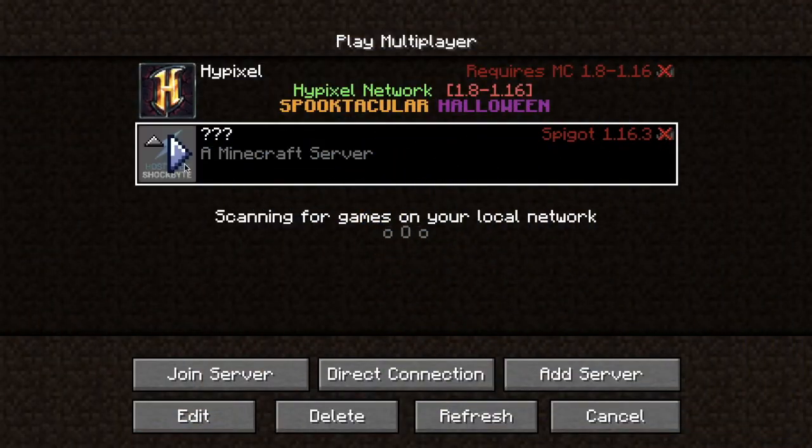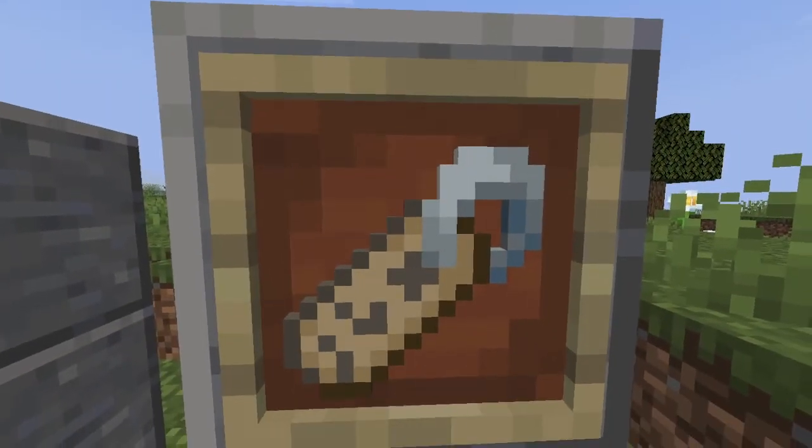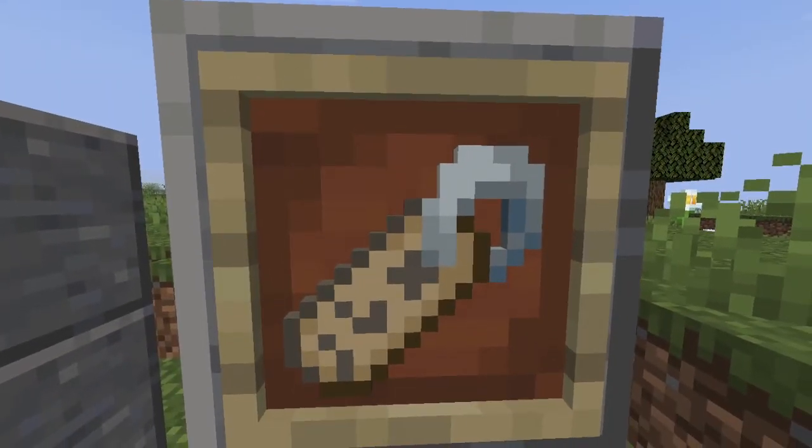Other changes to servers include a new warning message upon trying to enter a server with an incompatible version, and a new protocol system for determining the version of a server.